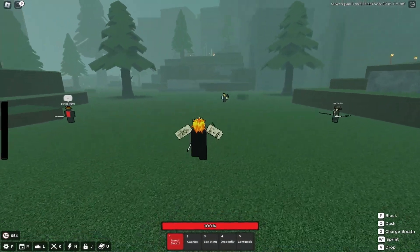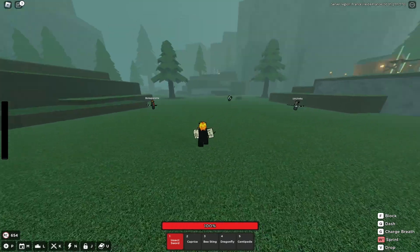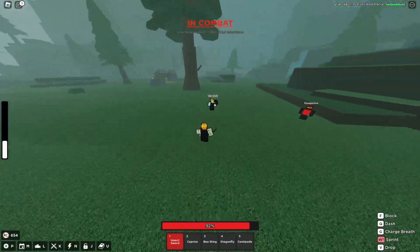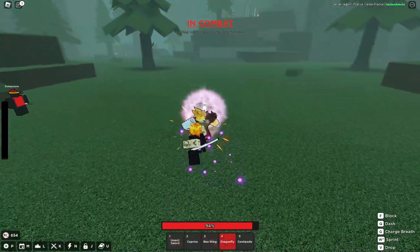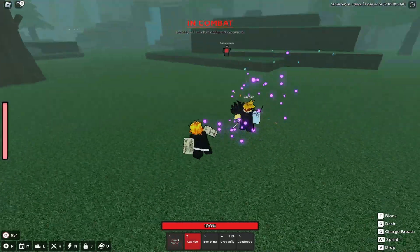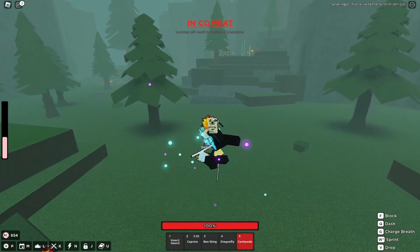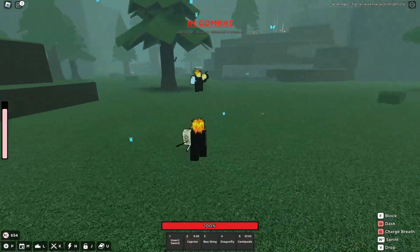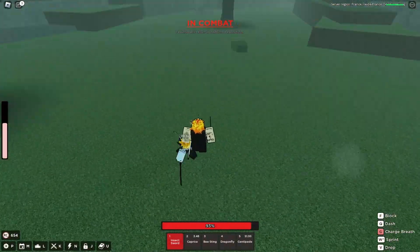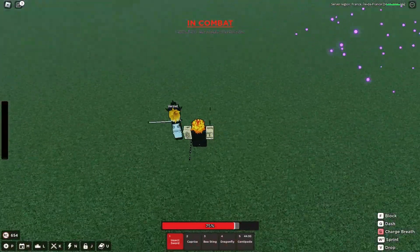Alright, GGs. So this is gonna be the third fight we're gonna have with insect, showing off its cool combos and one-shot combos. 3, 2, 1, FIGHT! I keep forgetting that insect only has 3 M1s. Sometimes it may be best for you to just use M1s instead of the insect sword. But now we're gonna be using insect so I'm gonna have to use the sword to show you guys how to combo with it.